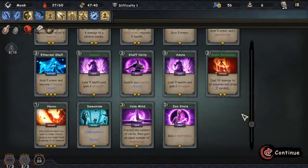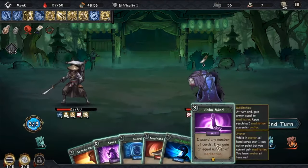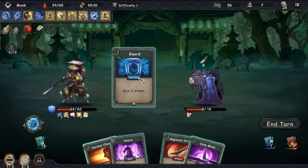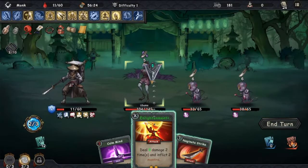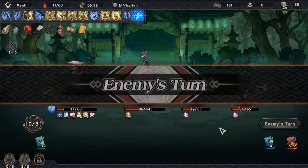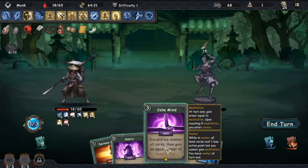The Monk is a balanced character with both good defensive and offensive skills. However, it's when you take those to the extreme that you will really see the Monk shine. One of the Monk's main abilities is Meditation, which gives you one armor on your next turn. Upon reaching 5 meditation you enter Avatar State, and whilst in Avatar State you can't gain any more meditation but all your cards are 1 action point cheaper. Another unique and powerful ability is Counter, which means you can counter attack your enemies whenever you are attacked — that can mean attacking all your enemies at the same time if they're all attacking you, which can be devastating.